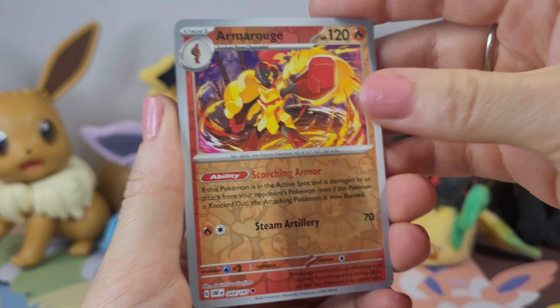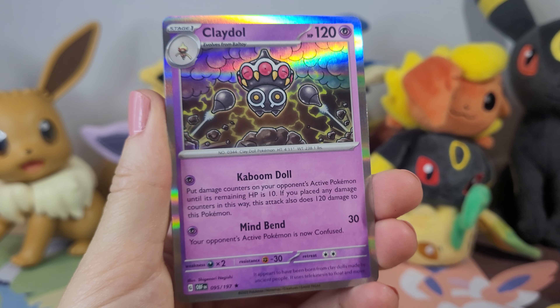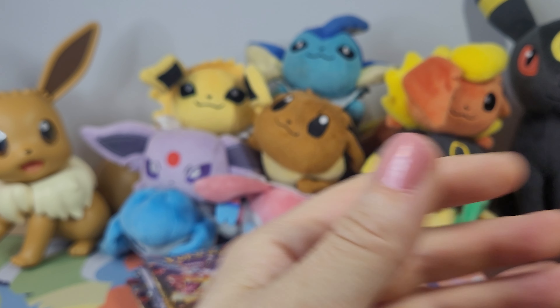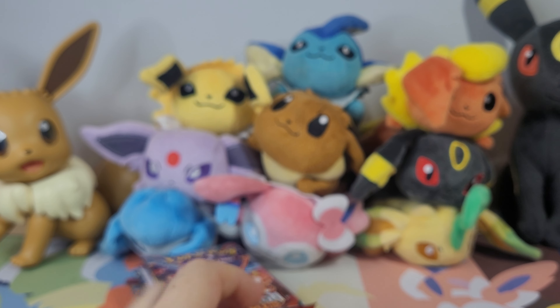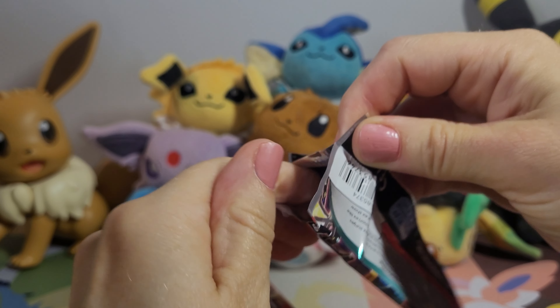I've got pretty much all of the evolutions from this set already, except for a regular Eevee, so we are looking for that. We have Armourous Reverse, Veraceous Reverse, and our first rare in — this is a Claydol. Super duper excited for these cards and the new set. The other two sets were starting to get a little stale, although this one has a bunch of Charizards in it.